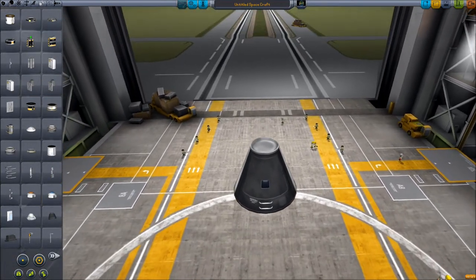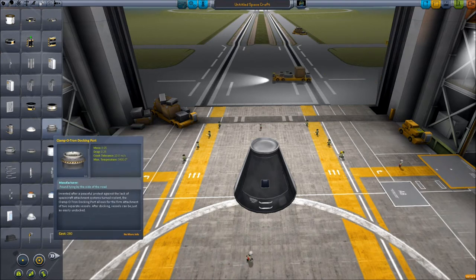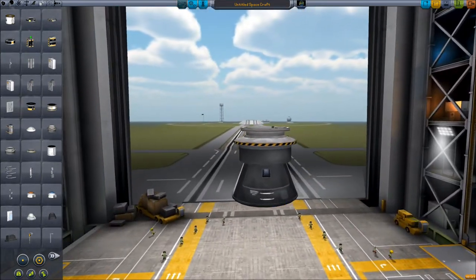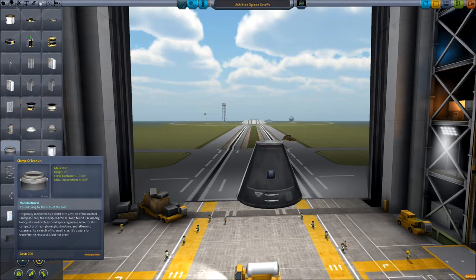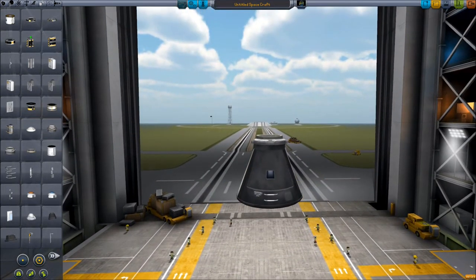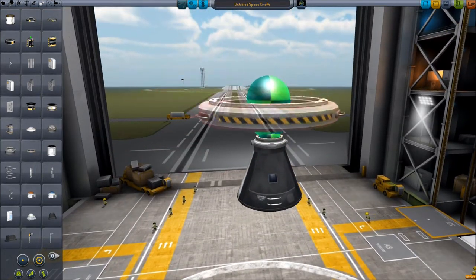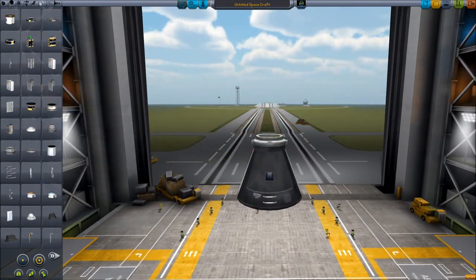So the first thing we should do is make sure we have our docking ports. Now there's many kinds, but you've got the regular Clampatron docking port, which is fairly big. If we tried to use that, it almost takes up the whole capsule, so we don't want that. And then we have this little Clampatron Junior - that one is more suited for our needs for this little tiny capsule. We'll stick with this one.